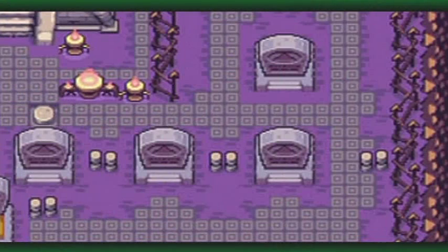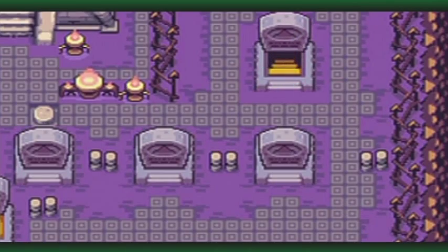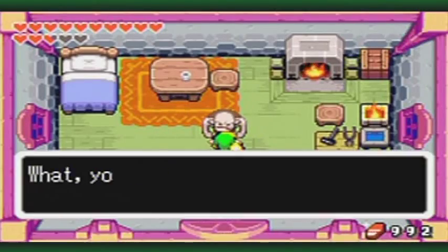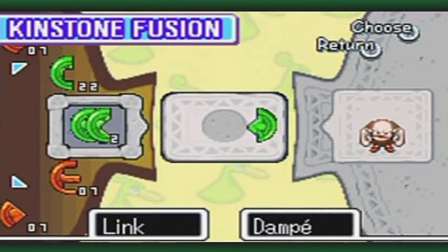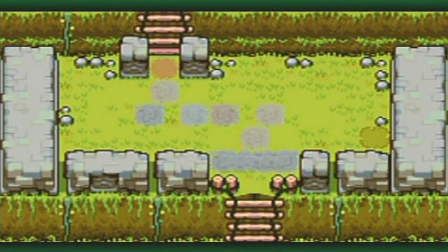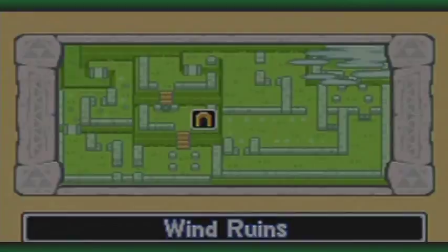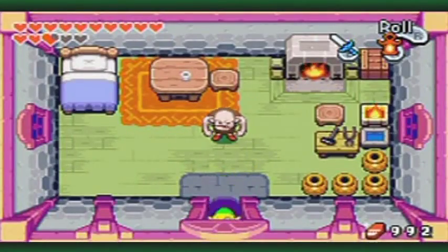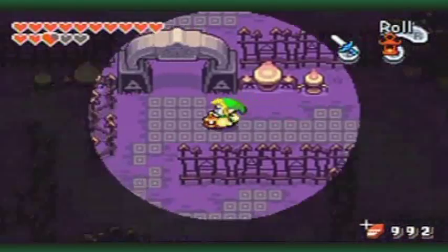This should open up a grave that we couldn't push open before. Both Dampe here and Spookter over there have a couple of fusions, and that makes a hole up here at the Wind Ruins. They fit — same dialogue, same copypasta. I have worn you out of kinstones. You are now kinstoneless.